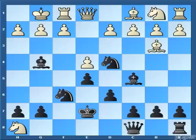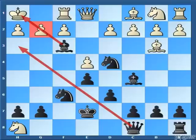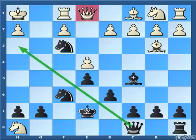Well if not c3, what if the king moves away? For example, if king to h1, then instead of knight to f3 this time the other piece joins the party: bishop to f3! The bishop is pinning the g2 pawn, so queen to h3 is on the agenda, and if white captures this bishop then knight captures f3 — there is a hit on the queen, so the queen has to move, and when the queen moves we are going to play queen to h3 and then mate on h2 is following.